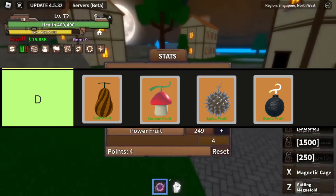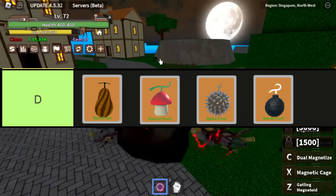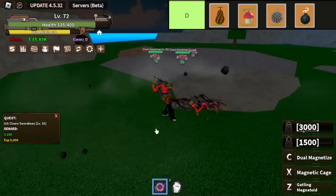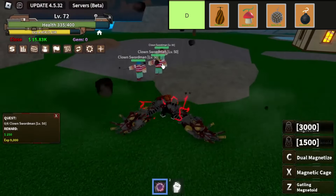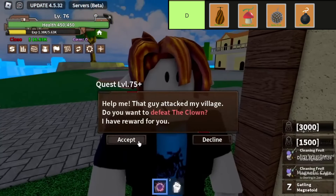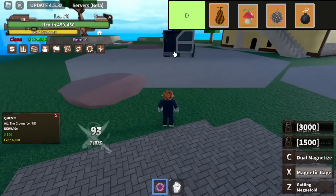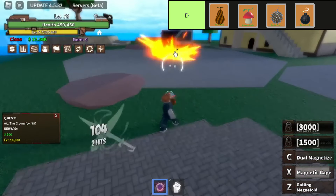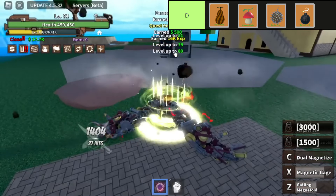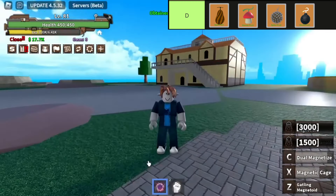The fruits in this tier are, in order from top left to bottom right: Spin, Human, Spike, and Bomb. The Spin-Spin Fruit, despite its low cost, is often regarded as the least desirable choice in King Legacy due to its lackluster flight capabilities and absence of damaging moves. While it may suit adventurers seeking mobility, its limited combat utility makes it unattractive to most players, except those focused on melee or sword-based gameplay.